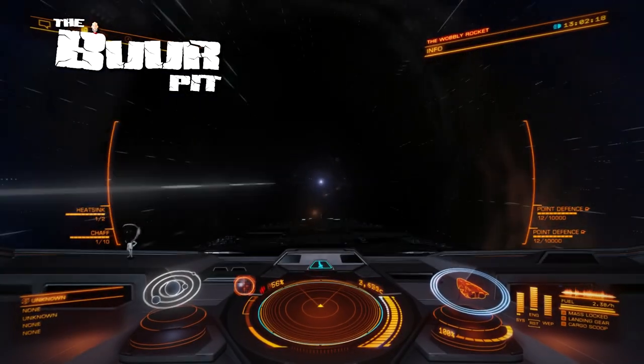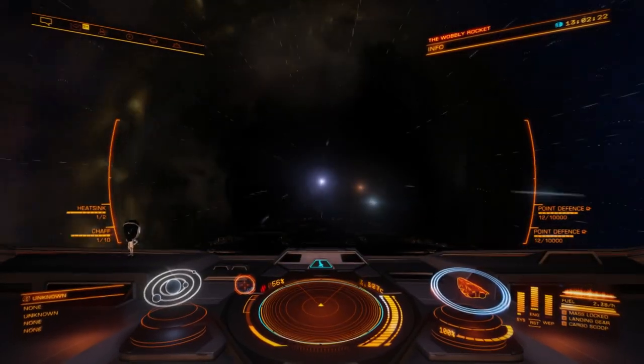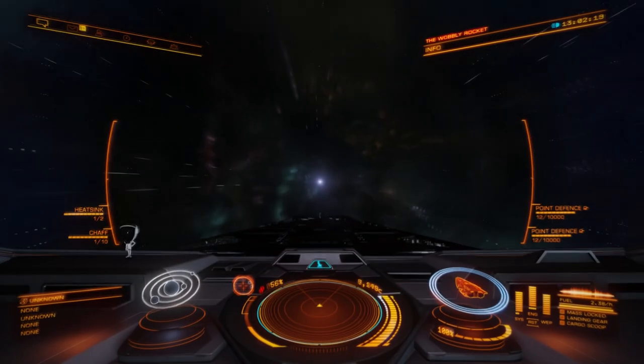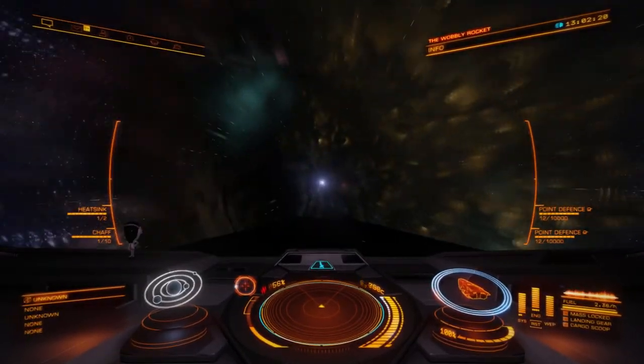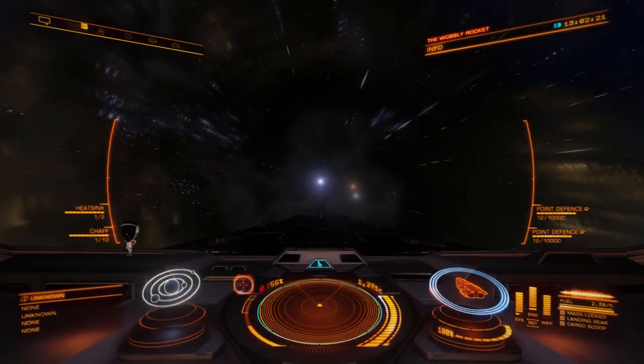The asteroid space station featured in the second Odyssey developer diary is Freeholm in the Artemis system. We've taken a look around the station as it appears in game right now and compared it with what was shown in the dev diary version of Freeholm, and noticed a couple of interesting things that we wanted to share with you.